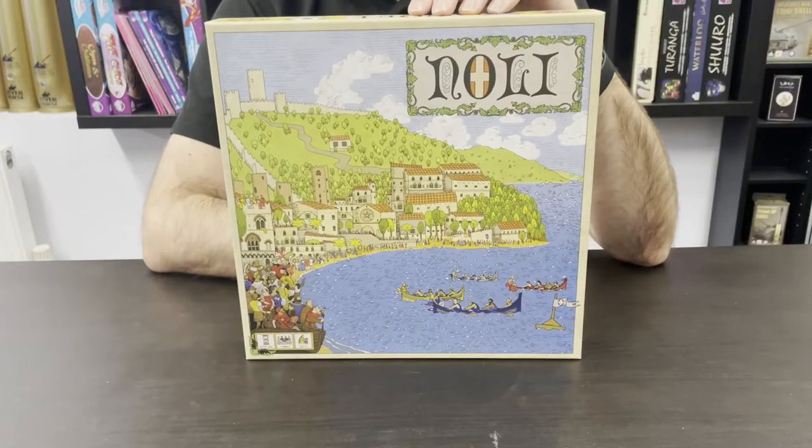Hi, I'm Alessio Cavatora. In this video I'm going to show you how to play Nolli. Nolli is a game I designed based on a little village in Italy where, in the Middle Ages, nobles would compete to see who had the tallest tower. But how does Nolli work? Let's get started.